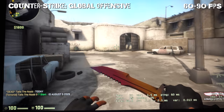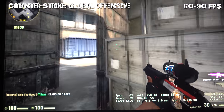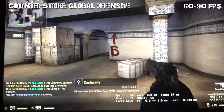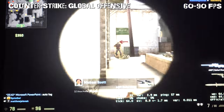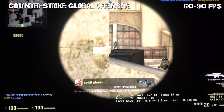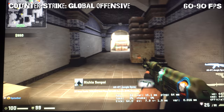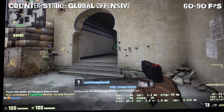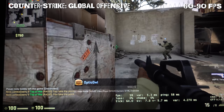Counter-Strike: Global Offensive has rapidly grown in popularity since it was released three years ago. It is as pure a shooter as it gets. To play this game properly, you'll want to maintain a consistent 60 plus frames per second at a good resolution. I performed the test on Dust2 and played on a 20-man server. The resolution was set at 1440 by 900 with textures on high and everything else on low. The Surface Pro 4 managed to average about 60 to 90 FPS with occasional dips below 60 because of lots of smoke or lots of flares being on the screen.